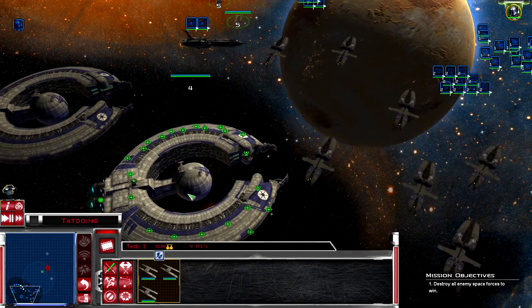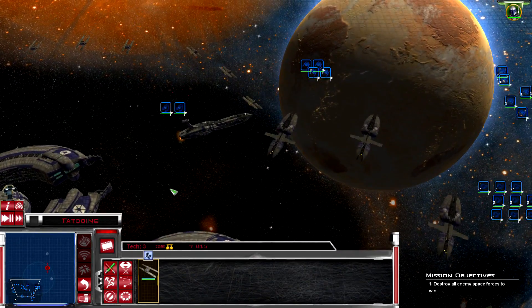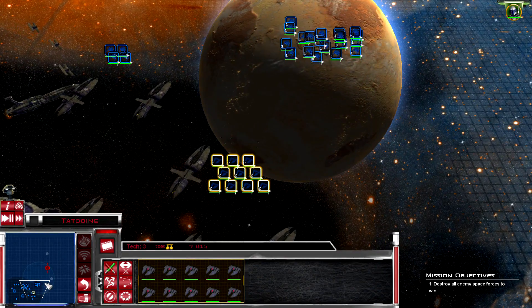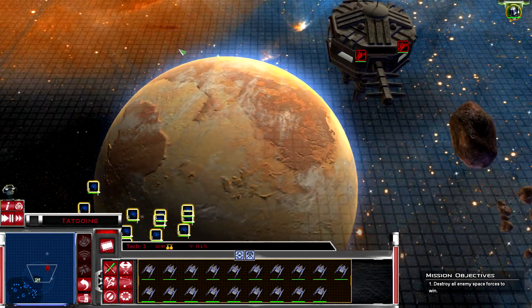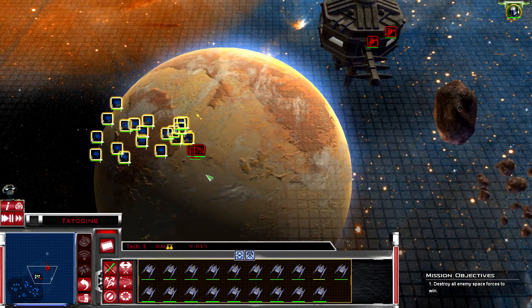Frigates standing by and moving up. Let's push group two right. We're making our push - there we go, there's fighters. Get them!